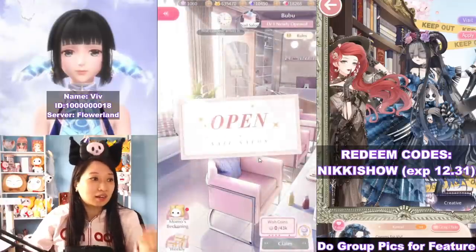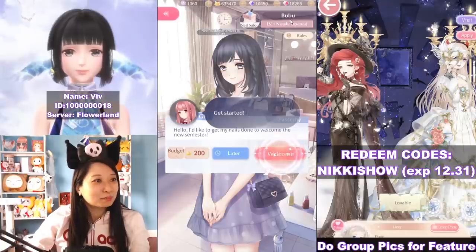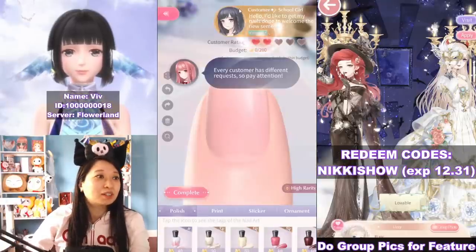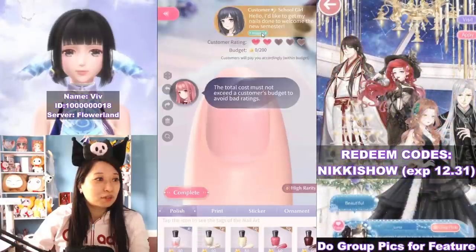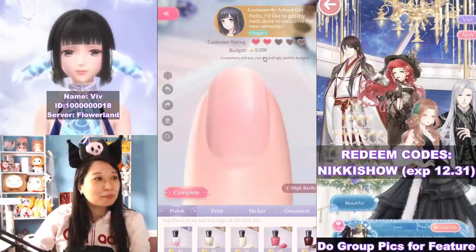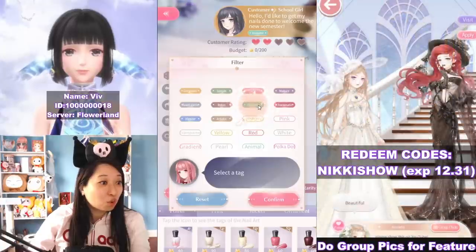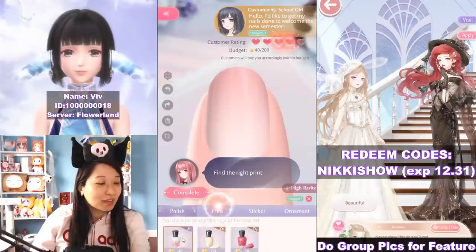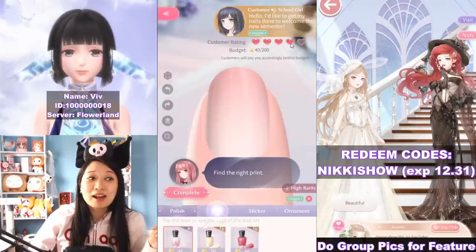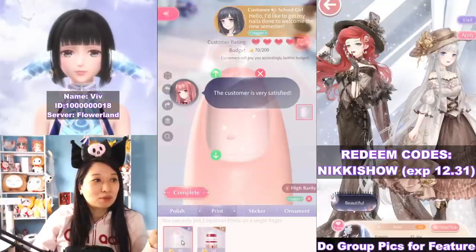Let us serve the customers. We have our first customer to the store, Bubu. This new customer is asking for the design Innocent, and this is her budget. So cheap, but that's okay. It's going to ask you to click Innocent right here, click Confirm. The hearts went up. You want to keep an eye on the heart level here and get it to five hearts — then you know your customer will be happy.